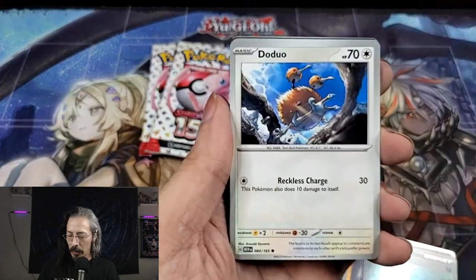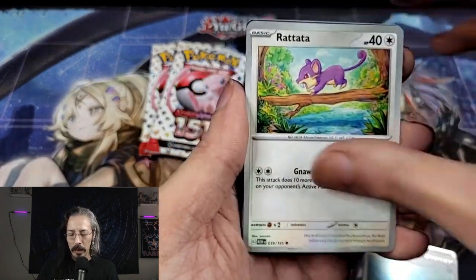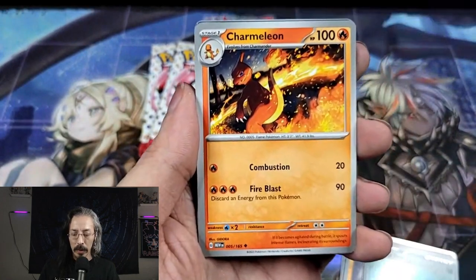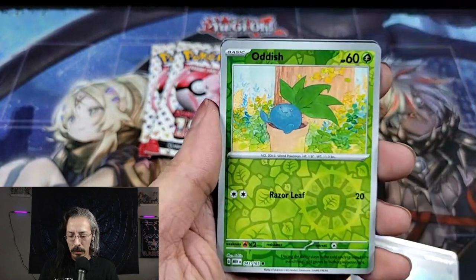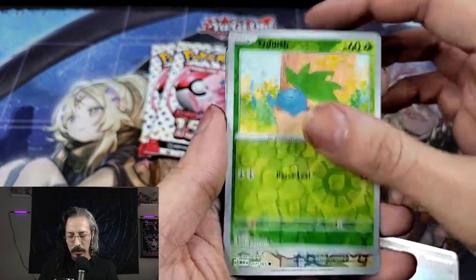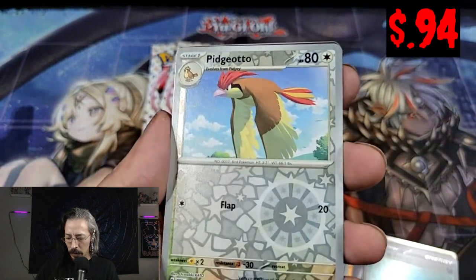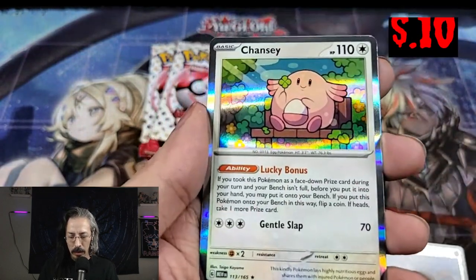Now we got Seel, Slowduo, Tentacool, Ratata, Scyther, Charmeleon, Parasect. Oddish — we have Reverse Holo Pidgeotto, and a Chansey.